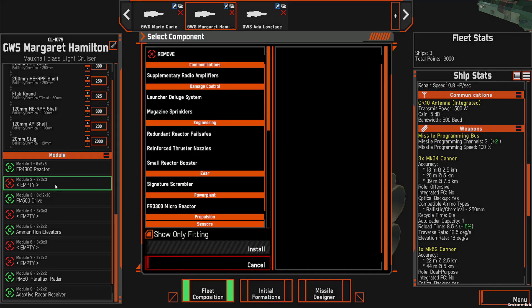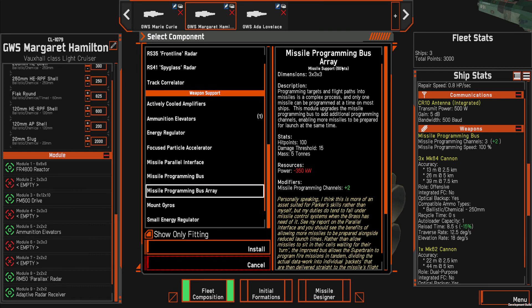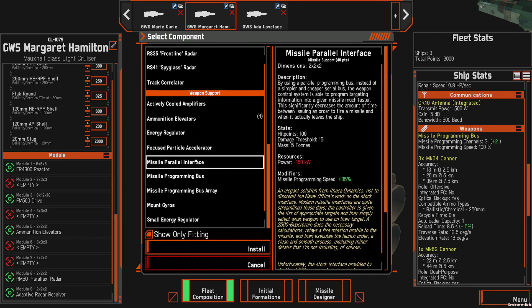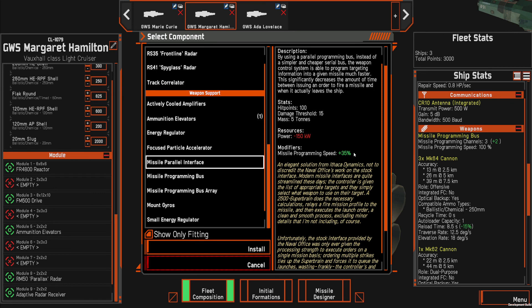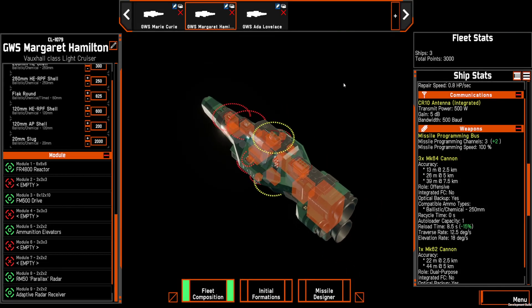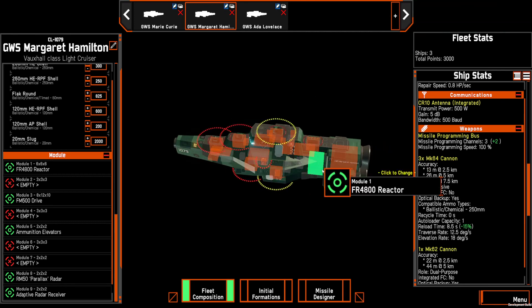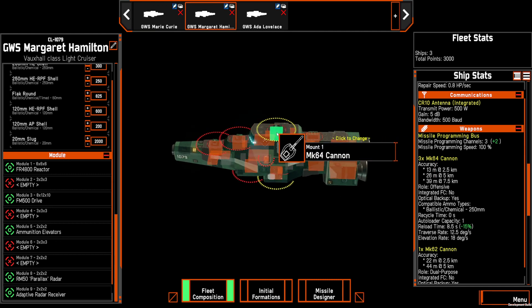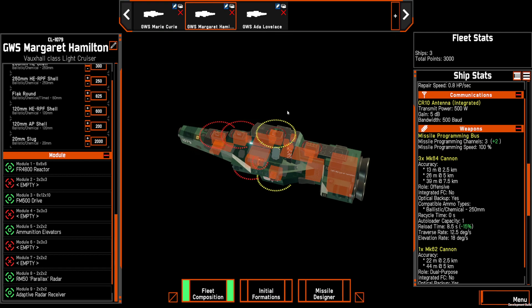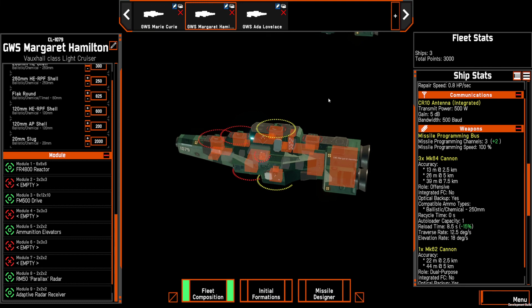There are now new support modules that increase both the number of channels and programming speed. The programming bus array costs 50 points but gives you two more missiles you can fire at a time. The missile programming bus gives plus one for 30 points. The parallel interface increases missile programming speed. These are stackable, I think, with diminishing returns. So you can make a ship that fires missiles really fast, but it has to be specialized. Importantly, you don't need a ton of different missile launchers — you can have a VLS-146 and fire 10 size 1 missiles from the same launcher simultaneously if you have enough programming channels, letting you mix missiles with other weapons more effectively.